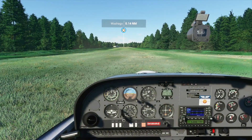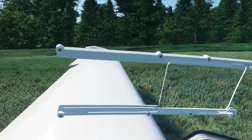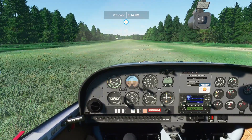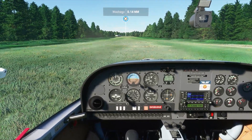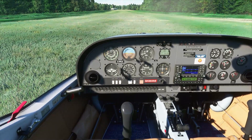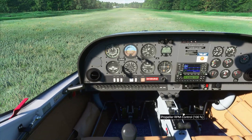I thought I'd try a short field takeoff in a DV-20. Short field procedure for this aircraft is: hold the brakes, stick full back, release the brakes at full throttle, and keep holding that till the nose pops up at about 40 knots. Hold that to about 47, lift off in ground effect, then start your climb. Add 50 for obstacle avoidance. I'll show you what happens when you do that.